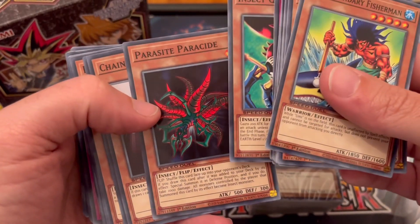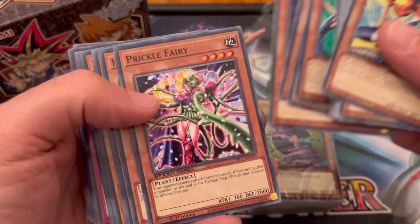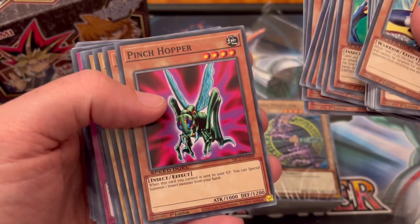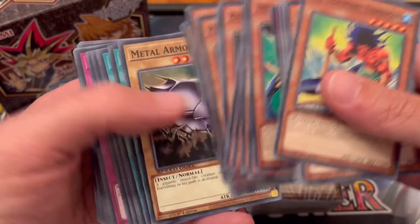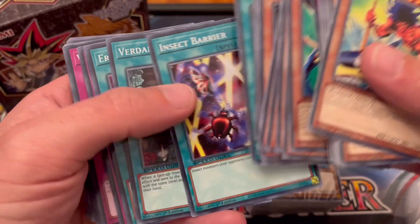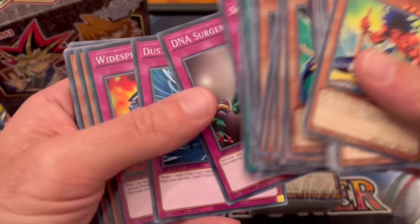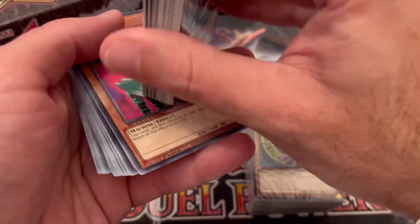Here we go — Insect Queen deck: Parasite Parasite, Chainsaw Insect, Magnetic Mosquito, Prickle Fairy, Hoiling Insect, Resonance Insect, Parasite Paranoid, Pin Chopper, Insect Princess, Gokibore, Male Armed Bug, Multiplication of Ants, Insect Barrier, Verdant Sanctuary, Eradicating Aerosol, Spider Egg, DNA Surgery, Dust Tornado, White Spirit, and Ruin. There we go.